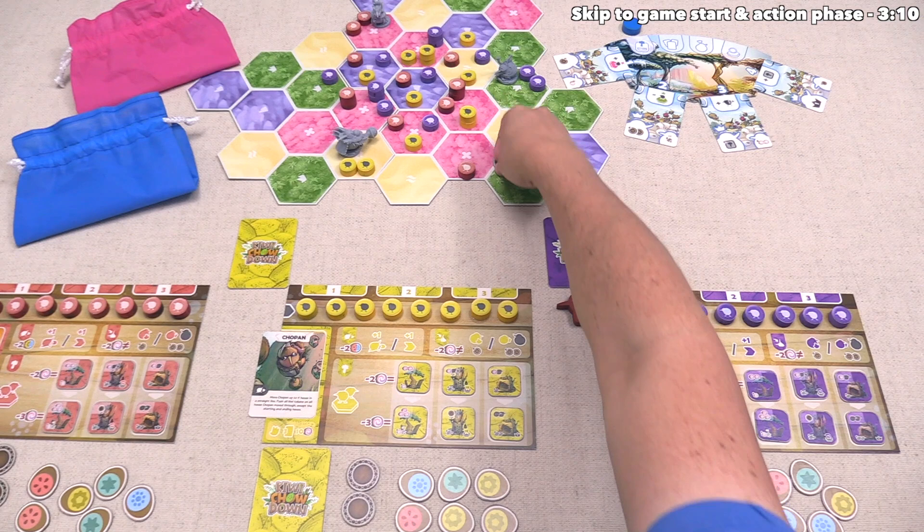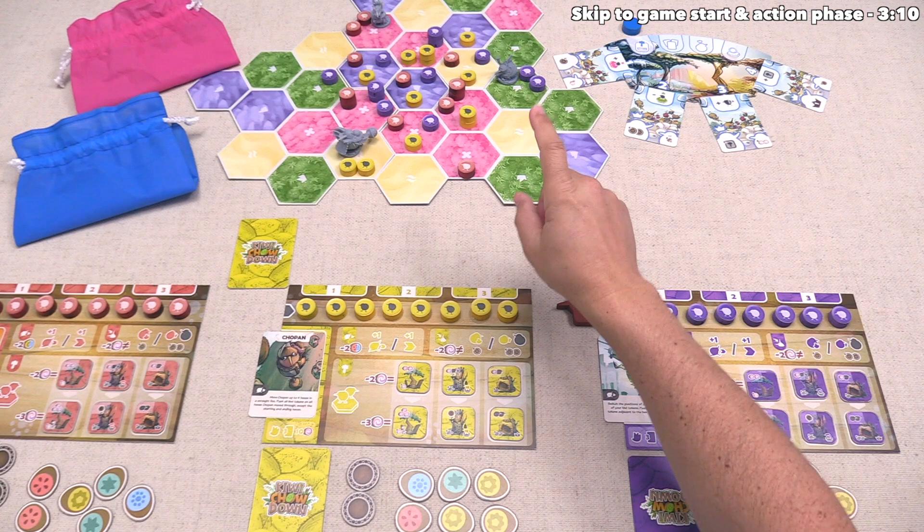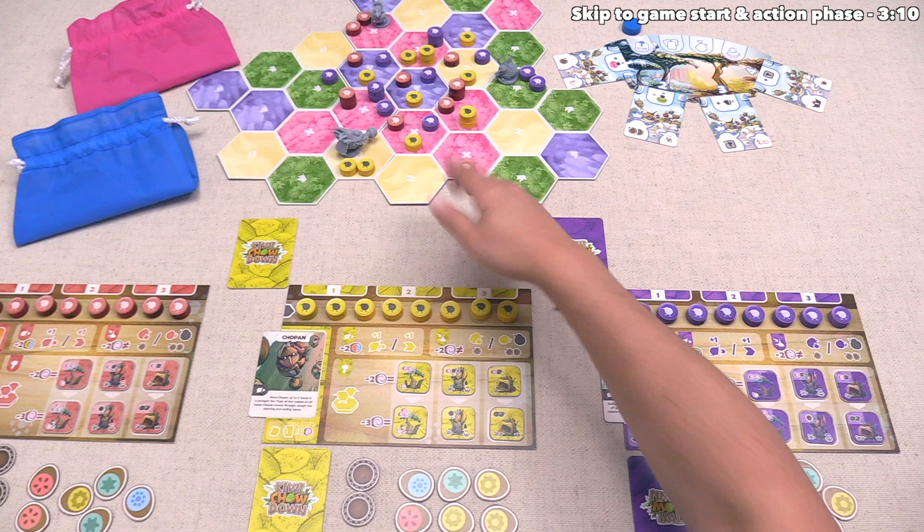The season scoring cards are randomized at the start of the game and will give an extra benefit to the player who matched the condition the best; all other players get a side benefit. After that, players can claim specific hexes on the board with domain tokens. These tokens have a terrain type on the backside, and you can reveal one in the first three seasons and place it onto a matching terrain spot as long as you have a majority of kiwi pieces there.